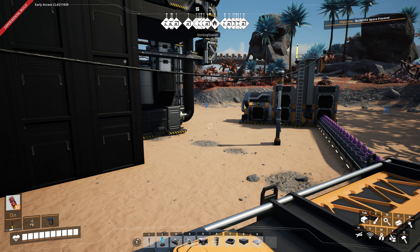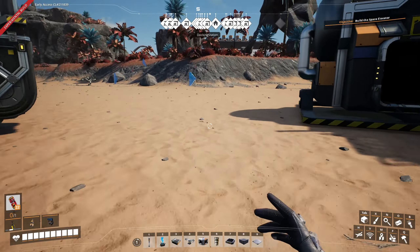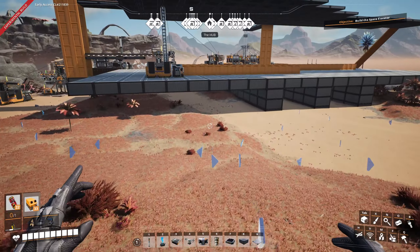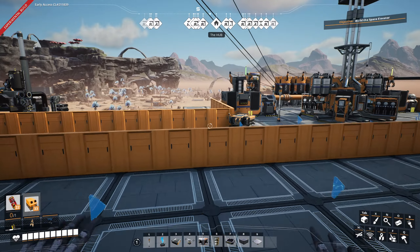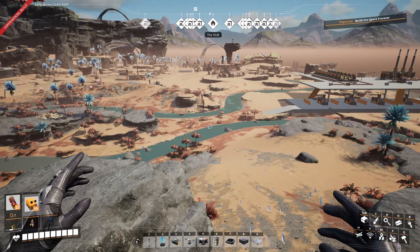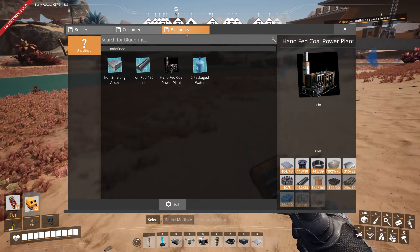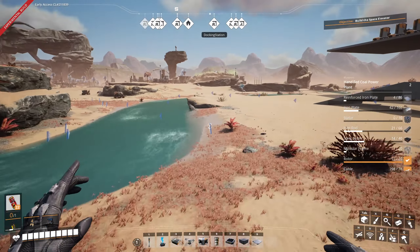Let's go fill up some belt materials and figure out what we're going to do next. We've already done quite a bit — we've set up quartz, the tractor for it, silica, quick wire, and caterium ingot smelting. I bet we could do maybe modular frames and rotors. We could put wire and copper cabling right by here so we can hand feed that easily. Let's do that too — that's what we'll do next. Let's load up two blueprints.